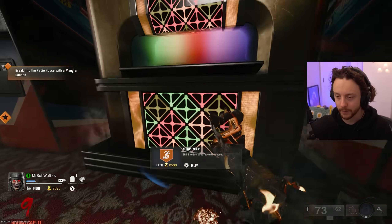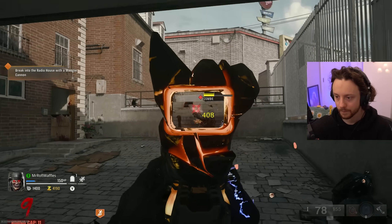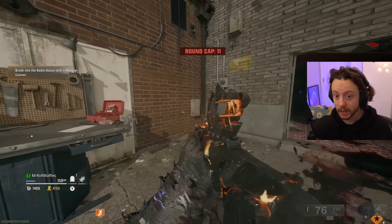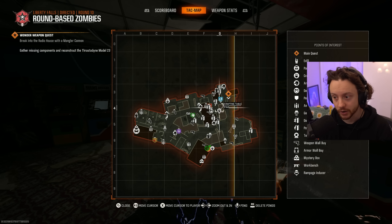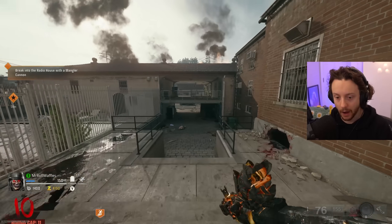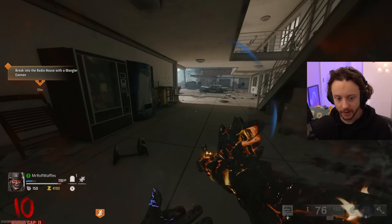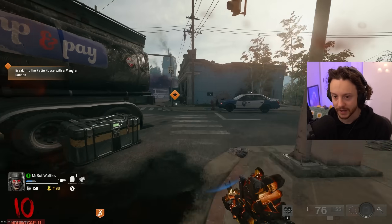Break into the radio house - this makes me run around a lot. Actually, while I'm here, I need a mangler cannon, so let me just build that real quick. Wait, it's not telling me where to build it or how to get one - so that's kind of good. I could make a video like 'how to get a mangler cannon in Liberty Lanes for the noobs,' because I feel like people will get stuck on that if they don't know how.